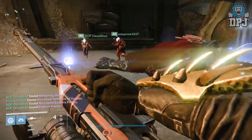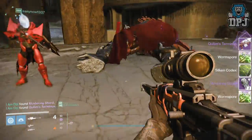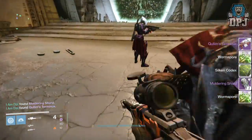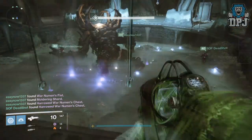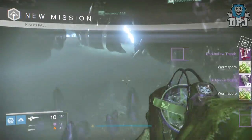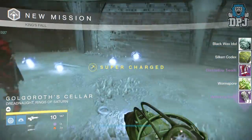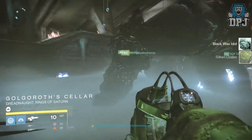Starting on my Hunter: from the Annihilator Totems I got the Meters Reckoning fusion rifle. From the War Priest I got the Quillam's Terminus. From Golgoroth I got the Harold Dark Hollow chart and chest piece offering 216 defense. I also got the Dark Hollow Treads. From the Death Singers I got the Silence of Iron shotgun.